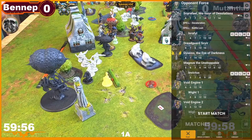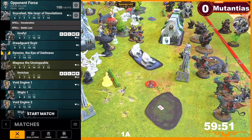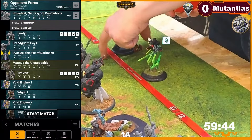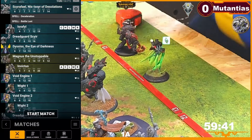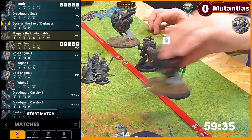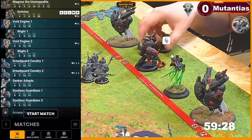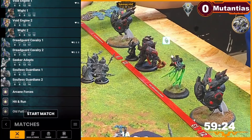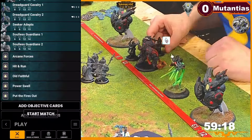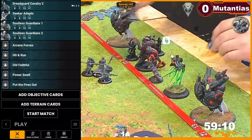On the Dusk side we have Seraphel — here's an alternative model, very nice. Then Dread Guard Seer — obviously a must-have in that list — then Magnus, Invictus, two Void Engines, two Dread Guard Cavalry, Seeker Adepts, and two Soulless Guardians. That's a lot of Shield Guards — ten models with Shield Guard. Command cards: Arcane Forces, Skeet and Run, Old Faithful, Power Swell, and Put the Fires Out.